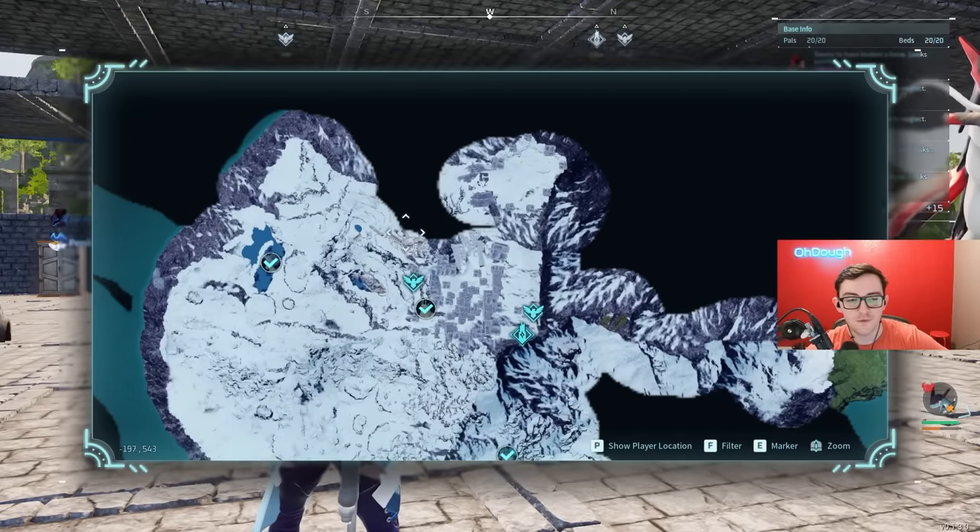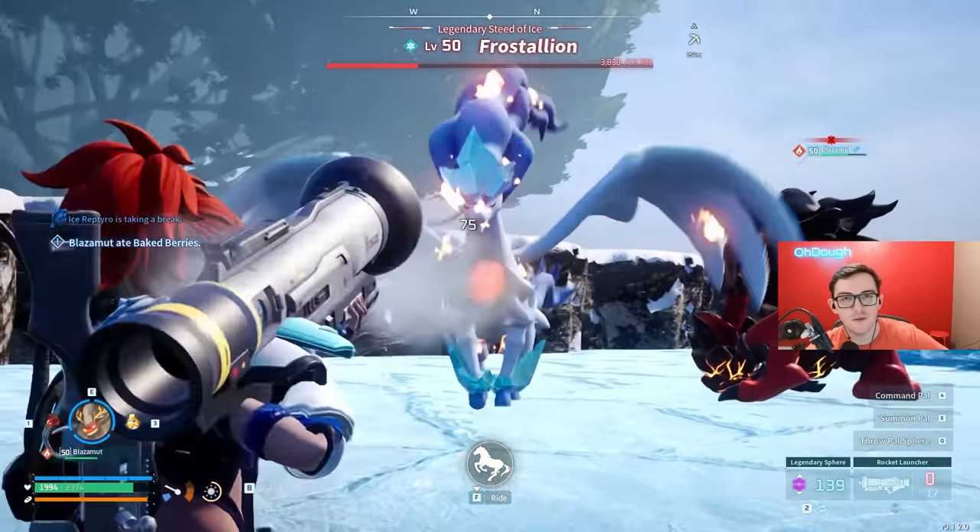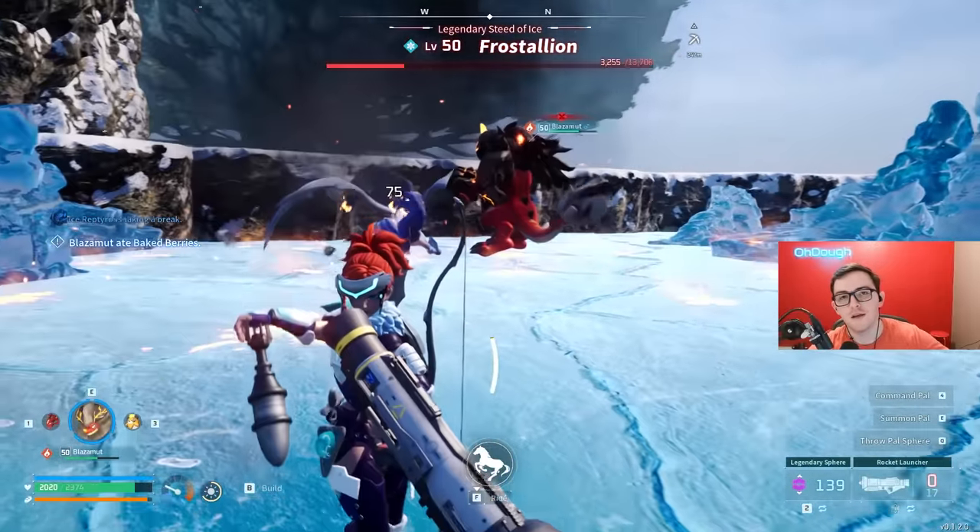A bit to the left, we have Frost Stallion, who's a frost type Pal, very weak to fire, and they drop the legendary Pal Helm Schematic — your headpiece.